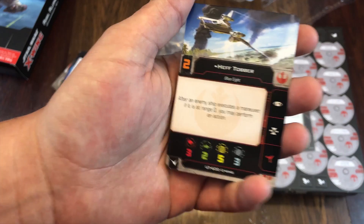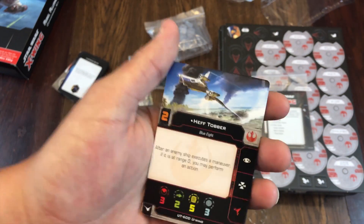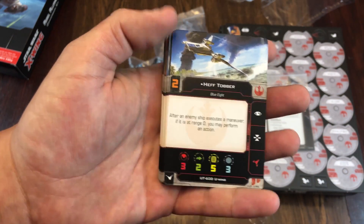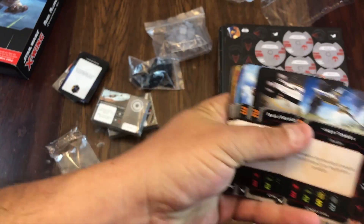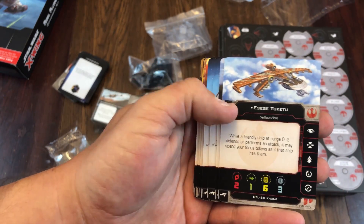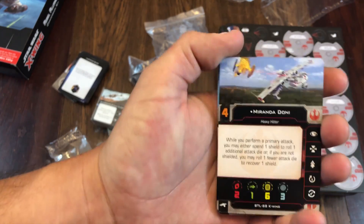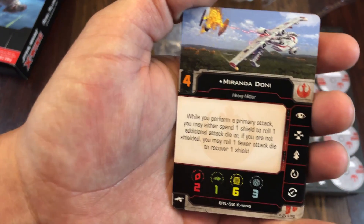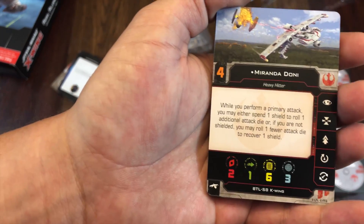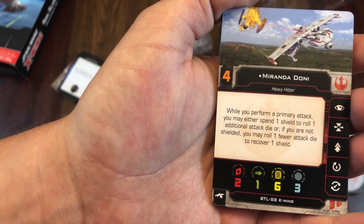So we're kind of getting nickel and dimed here. You can't tell me we're going to break these off into their own faction so you'll have to get another conversion kit later — but you just need this kit now. And oh, you need to get the core set too, to make sure you get all the new pilot cards for pilots you had already purchased. I already have Luke Skywalker's card — multiple of them — but it didn't come in the conversion kit. I've got to get the core set, which I'm still waiting on.